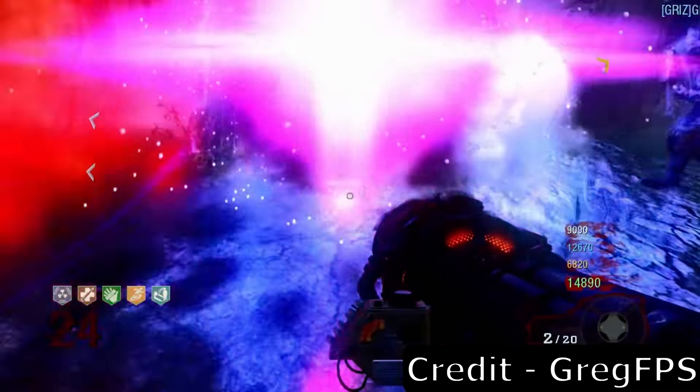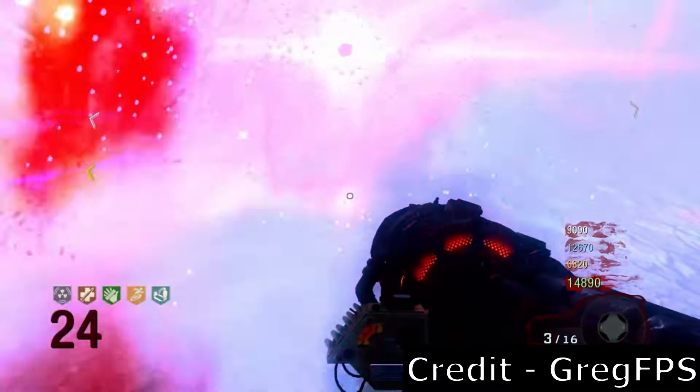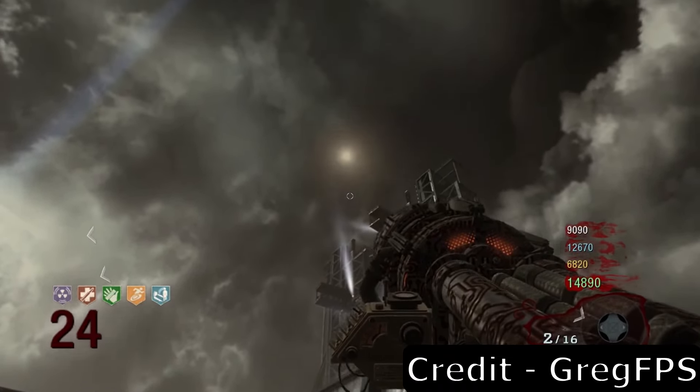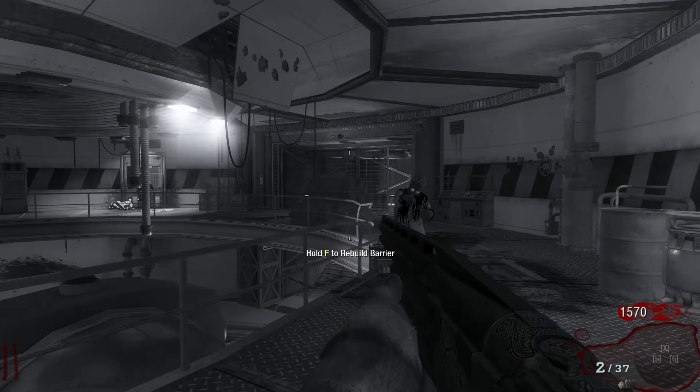Specifically, easter egg steps that progressed the map's story that would normally end in a conclusion and reward by the end of it all. I also want to dive into the atmosphere this map brought us as the first DLC map for this game, what cool stuff it brought to the table, and in general, how much fun this map brought us. Let's dig in, shall we?